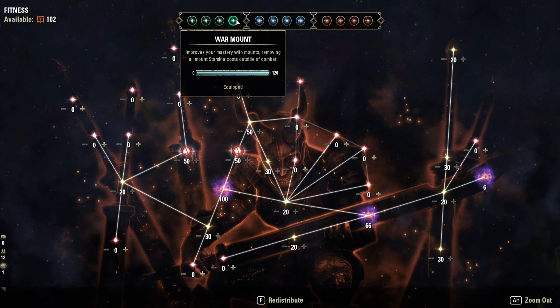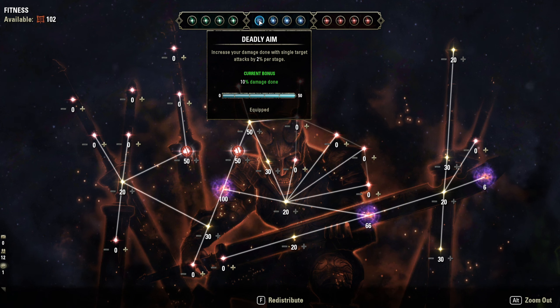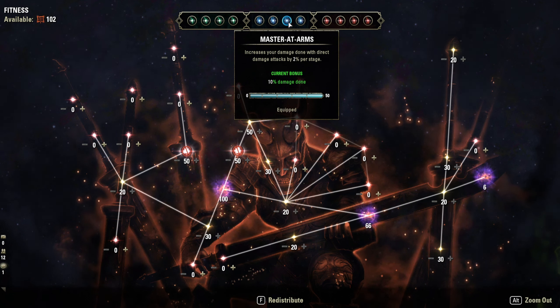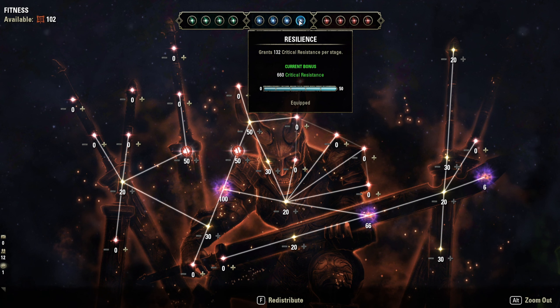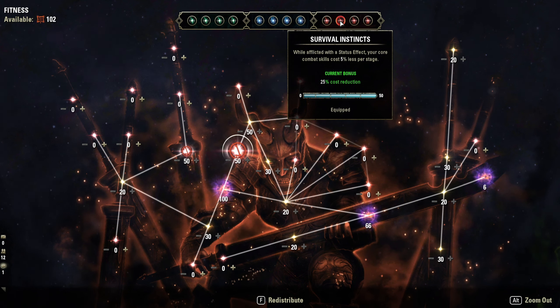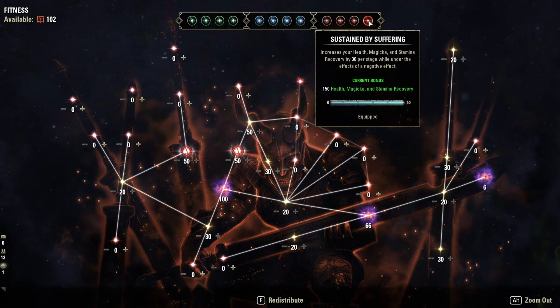In the blue tree: Deadly Aim gives 10% extra single-target damage, Thaumaturge gives 10% extra DoT damage, Master-at-Arms gives 10% direct damage, and Resilience provides extra critical resistance. In the red tree, I focus on recovery: Refreshing Strides gives 500 health and magicka recovery while sprinting; Survival Instincts gives 25% cost reduction on core actions like roll dodge; Slippery gives a free break free every 21 seconds to preserve stamina; and Sustained by Suffering provides straight health, magicka, and stamina recovery.